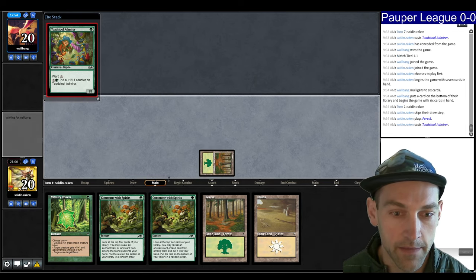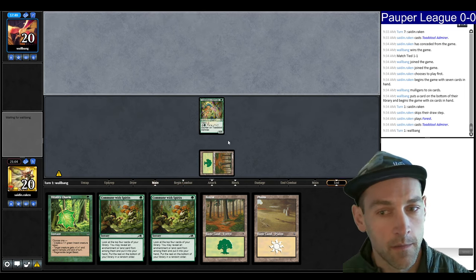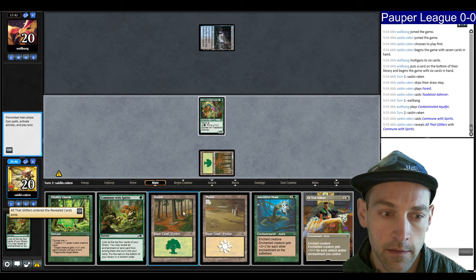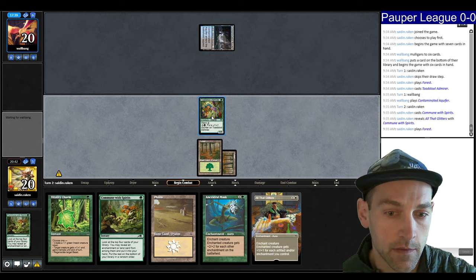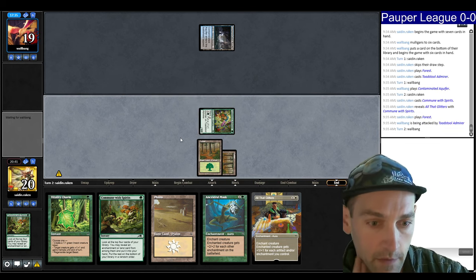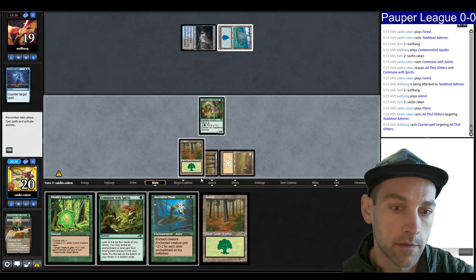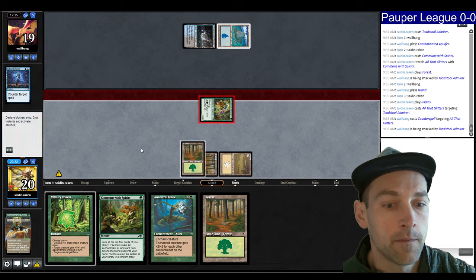We have a 1/1 — maybe they took out their targeted removal. Let's Commune. I'm going to take the All that Glitters, play a land, and attack. This allows me to play Vitality Charm if they Edict this turn and then play Mask or Glitters. They Counter. So should I play the Commune or the Vitality Charm? Tough decision — I still feel like I have to leave it open.